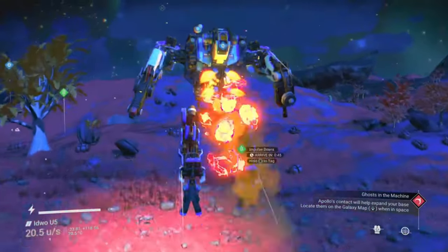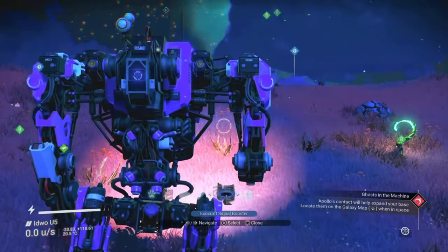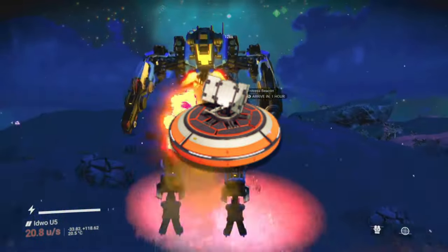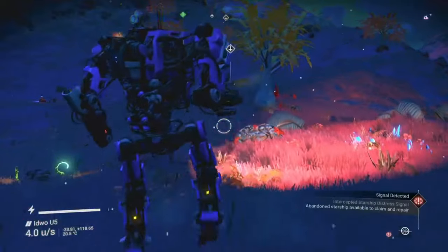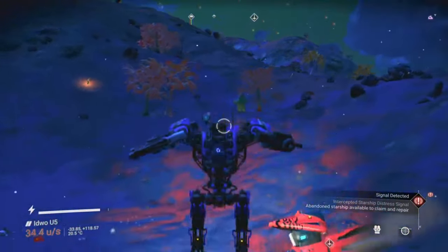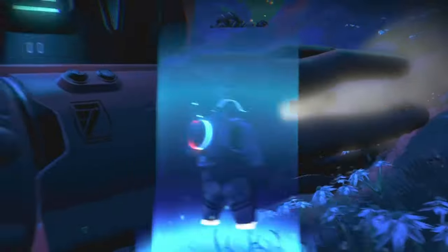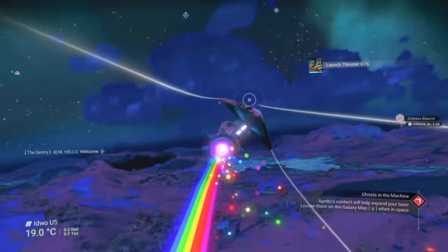Normally you can only summon one of your exo crafts as long as you're within 750 units away from the exo craft's geobay. But if you get yourself an exo craft summoning station and build it, you can then summon any of your exo crafts to your position from any other location on the planet within the entire system you're currently in. As of the sentinel update last year, you can now pick up the exo craft summoning station and carry it around in your inventory, similar to how you can carry around a personal refiner.